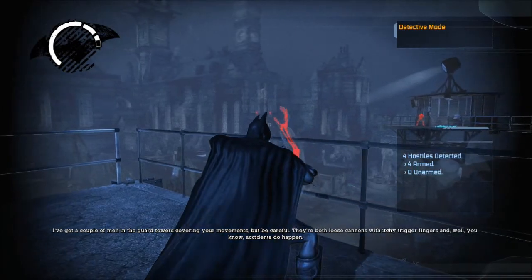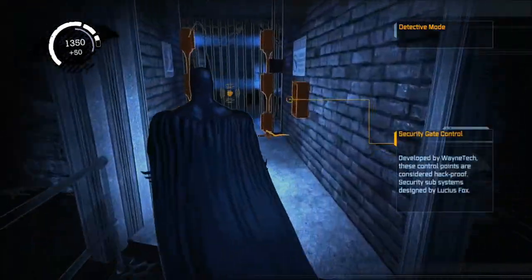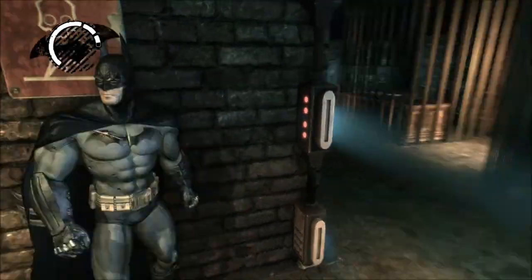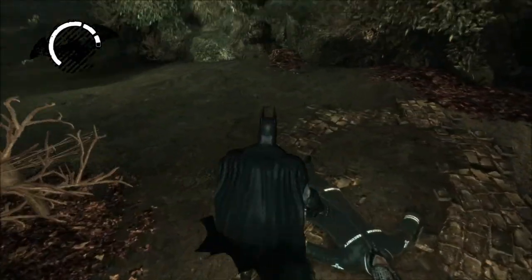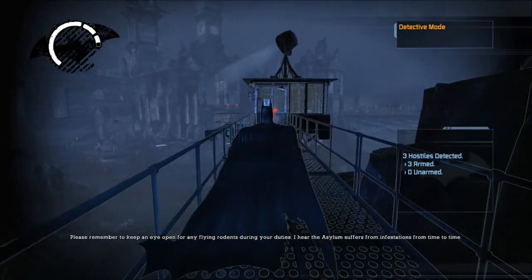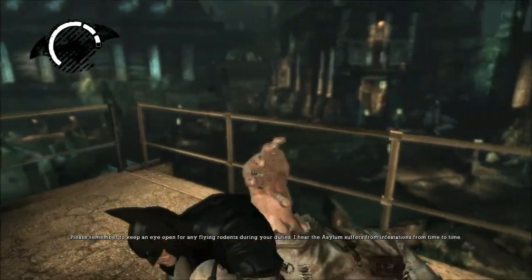There's two snipers over there, and this guy's got a sniper over there too. You know, accidents do happen. And you also get a decryptor gadget so you can open up doors easily. Please remember to keep an eye open for any flying rodents during your duties — I hear the asylum suffers from infestations from time to time.